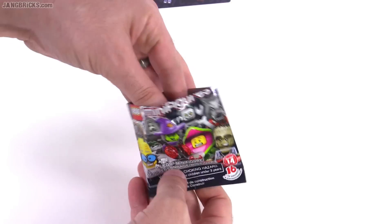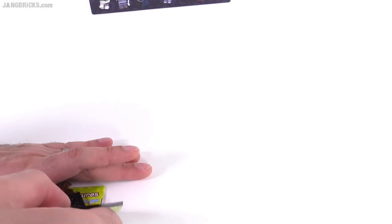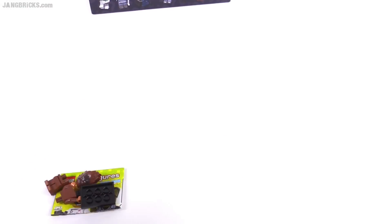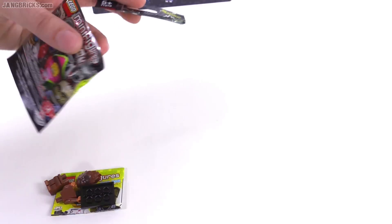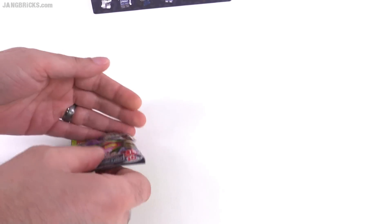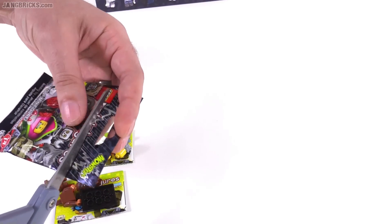I know now to take out the instruction sheet first, and then dump out the parts. The brown Yeti, as I like to call them, is the first one. Once again, if you want to guess what the last one is, feel free. Post up a comment about that. Give it a little more time, a little more advanced warning about it this time.